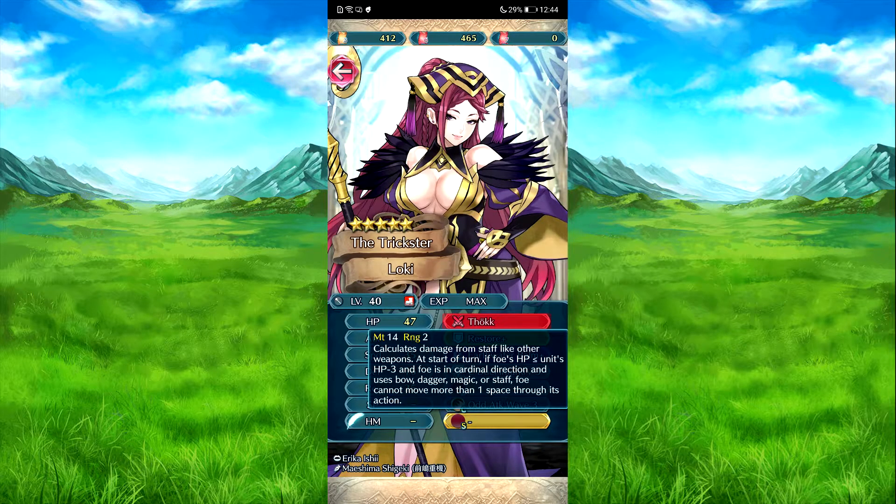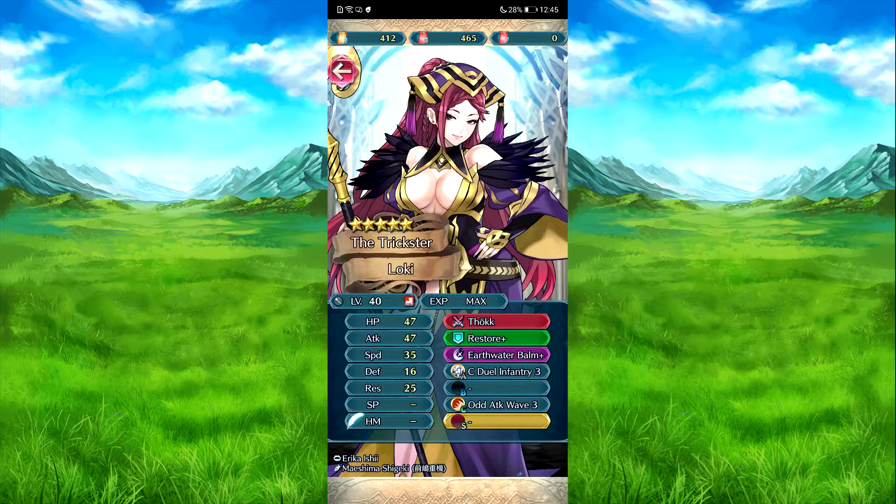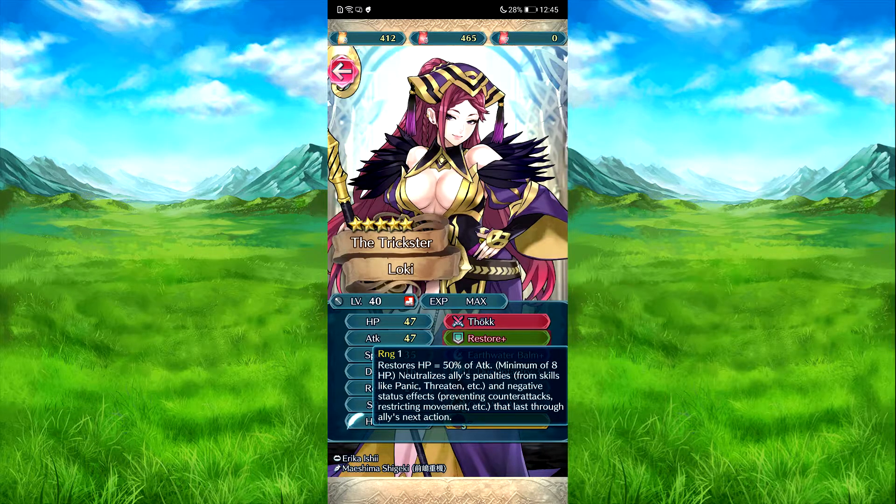It does have Refrain from my armor and Rabble Slab built-in, which calculates damage from Slab that can't be your weapons. At the start of turn, if foe's HP is under her HP minus 3, and the foe is in counter action, it uses magic stat. They can have more than one space for her next action. If she has a lessen stat it's easier to get. Restore HP equal to 50% of her attack, and uses penalties and negative statuses for the next action.